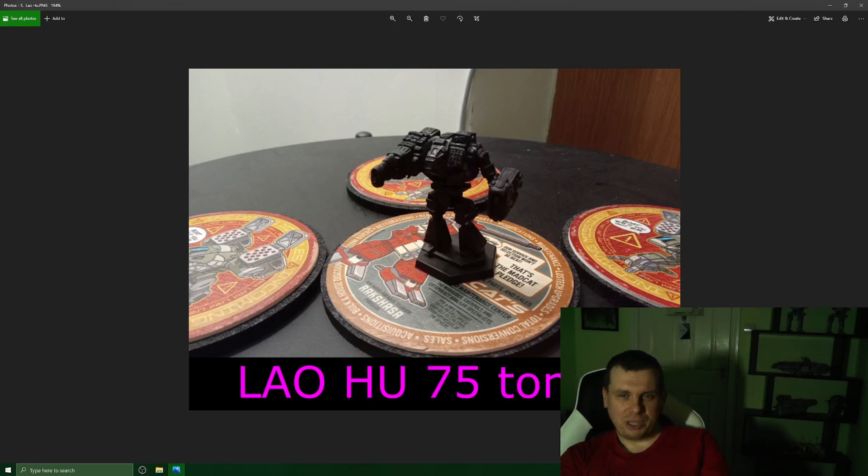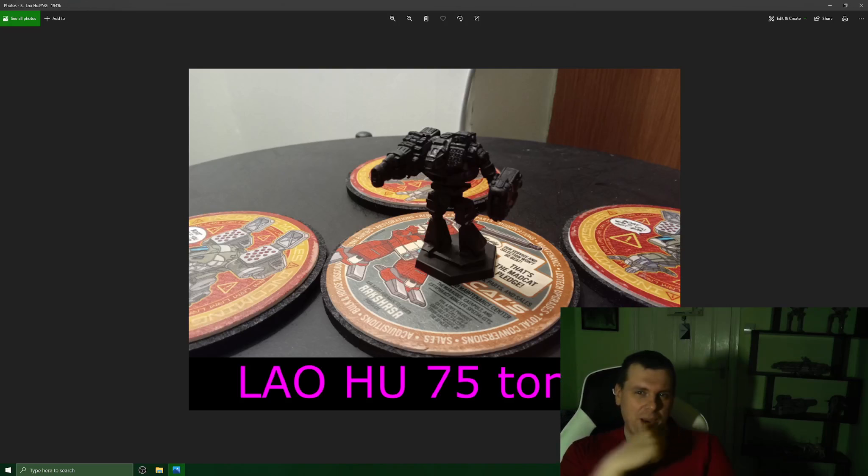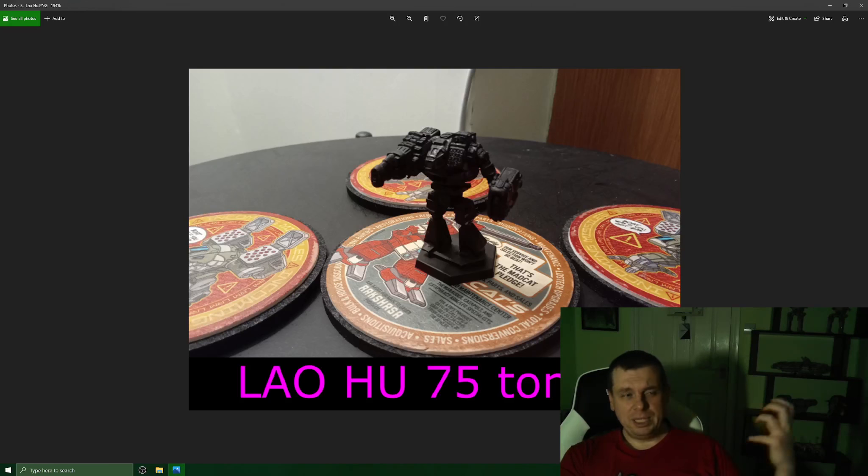Anyway, the Lao Hu — which I think means 'tiger' — let's talk about how cool it looks first. It's got a giant shoulder-mounted gun on the right side, which is actually an LB 20-X. It's a completely weird design — no way would it pass a drawing board because the pilot literally cannot see about a third of their view with that giant gun in the way of the head. But you can forgive it because it looks so damn cool, and torso twists are a thing.